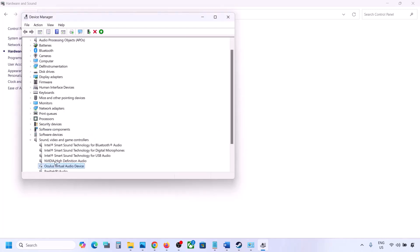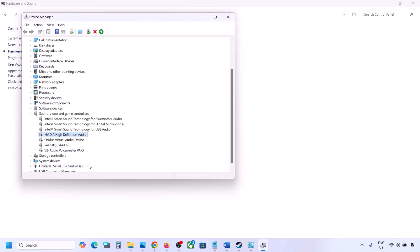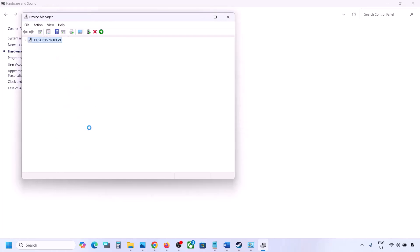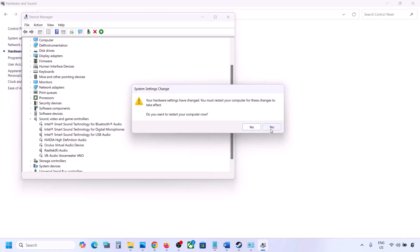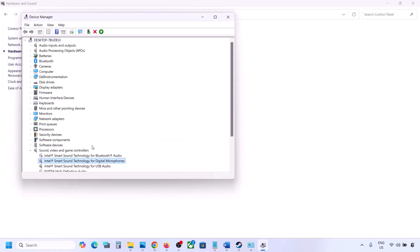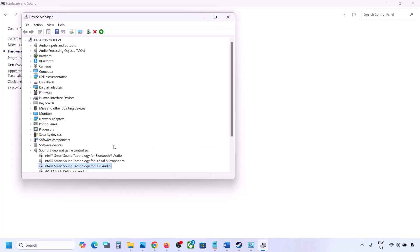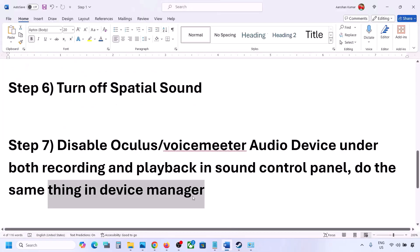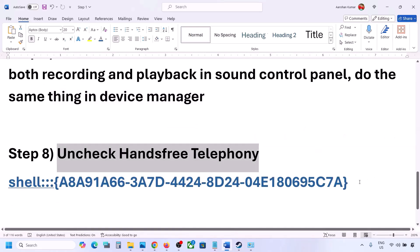If you have an NVIDIA audio device you are not using, disable it as well. Disable any audio devices you are not using. Make sure to restart your computer after this. Once disabled, make sure only your speaker is enabled, then launch the game and check the sound.